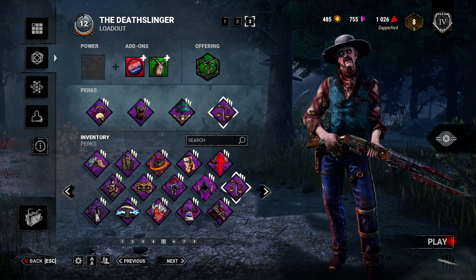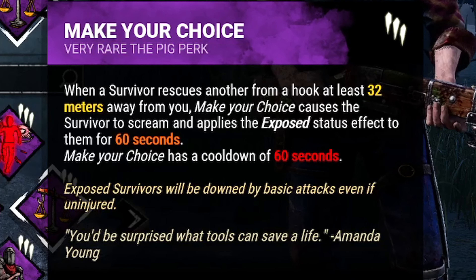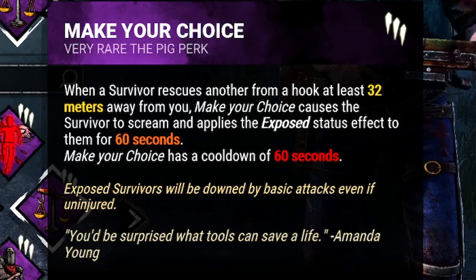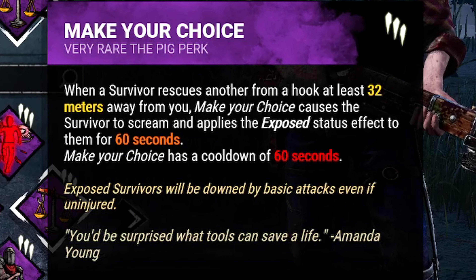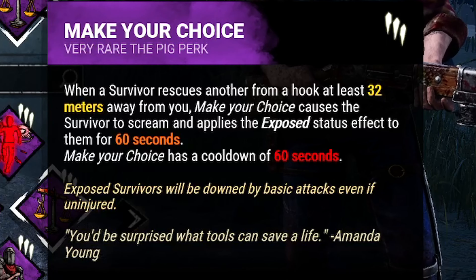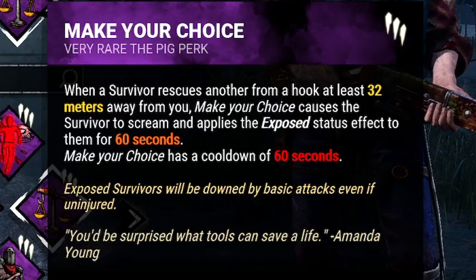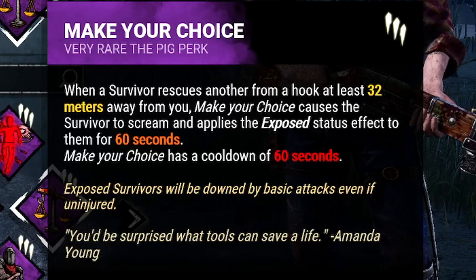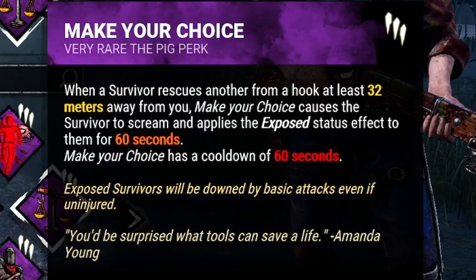The last perk we bring is Make Your Choice, which activates when a survivor is unhooked while the killer is at least 32 meters away from the hook. When activated, the unhooker screams and becomes exposed for 60 seconds. Make Your Choice synergizes well with Devour Hope, as both activate when away from the hooked survivor, but it also acts as a failsafe in case Devour Hope gets cleansed, so you can still have a consistent way to apply exposed to survivors in that scenario.